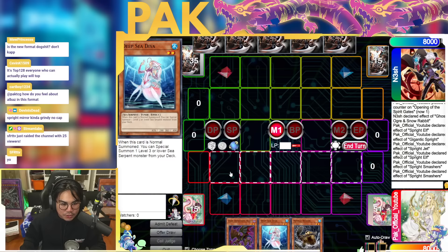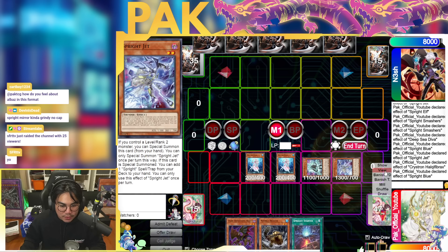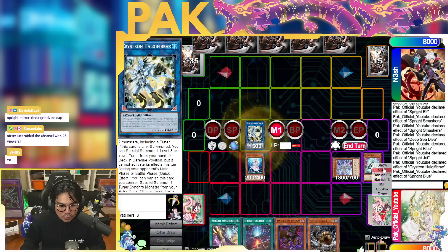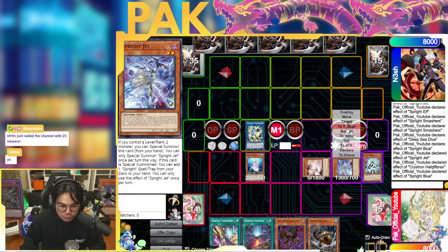The main reason why Diva is really good against board breakers: you go Diva, summon another Diva, then go Special Blue. Blue's effect gets you Jet. You can Special Jet and then get Starter or Smashers. Then use Diva and one of the names to make Elf. Use Elf to summon Ash Blossom. Since your opponent is playing board breakers, this stuff just resolves — that's why you don't get punished.